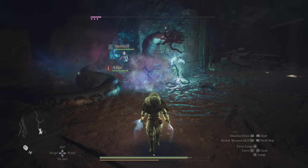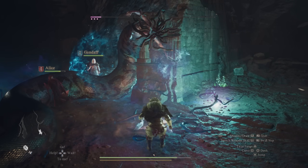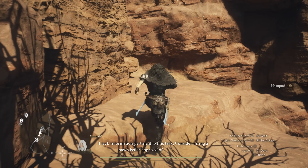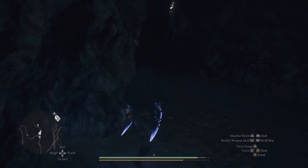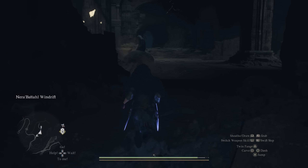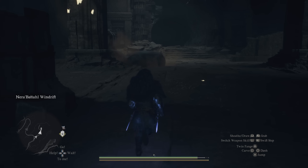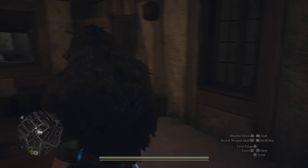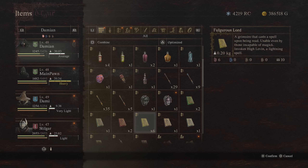If you somehow mess up the fight, bring the boss to too low HP, or defeat it without getting the head, you can immediately exit the application and re-enter. This should put you before the boss fight happened, assuming you didn't fully finish the fight. The third alternative is to sleep for about one to two in-game weeks and come back to its lair again, since this boss completely respawns every single time — so you can get this item again and again.